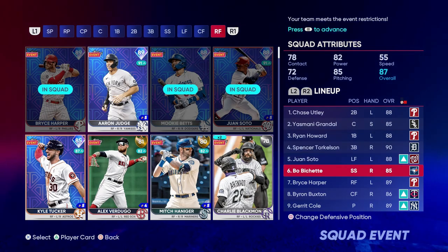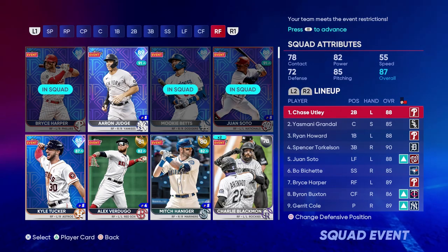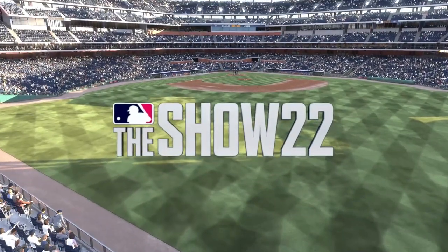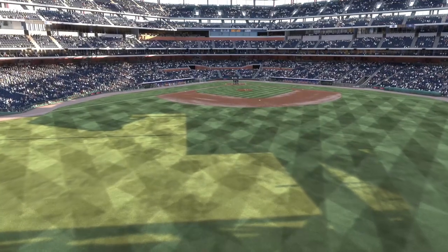Lineup for this event: Chase Utley, Grandal, Ryan Howard, Torkelson, Juan Soto, Bohm, Bryce Harper, and Byron Buxton. Byron, here we go — first event. Technically my second game overall, but first in this video. Opponent has Robbie Ray on the mound, Griffey as his cover athlete pick, and other diamonds in the squad. We're taking them to Citizens Bank Park.